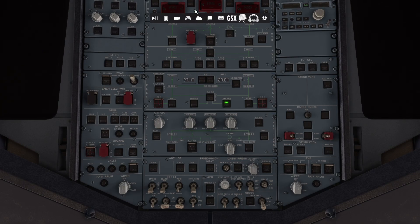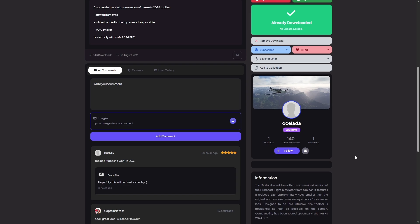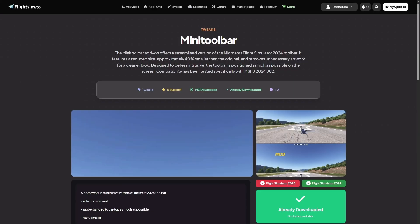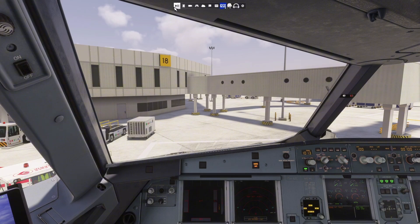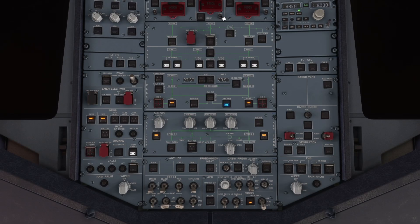Now, ladies and gentlemen, let me introduce you to an even better solution. This developer by the name of Ostellada made the toolbar even smaller. Not only that, he moved it to the top of the screen, which in my opinion is just perfect. I can finally press that APU fire button — yeah, I know, first world problems here.